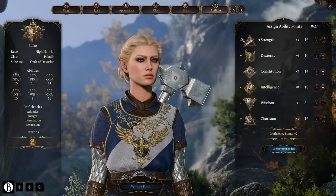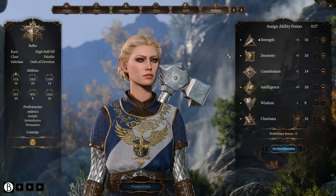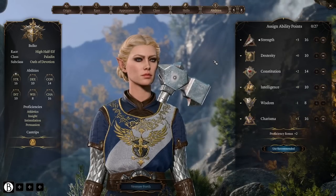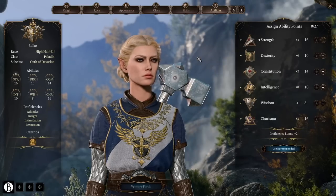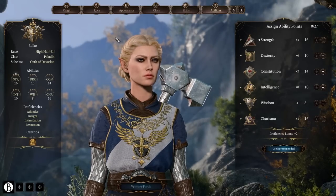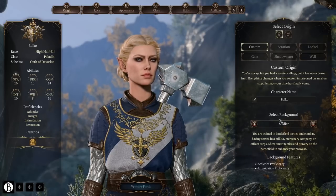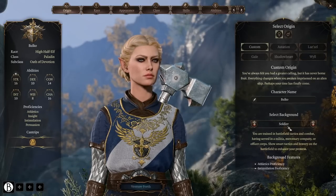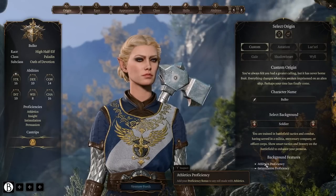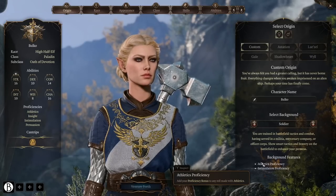You could also go for a Dexterity-based Paladin, and depending on your race and background you could even be a bit of a scout. But because we want to make a frontline character, I like high Strength specifically to take advantage of shoving, which is super fun. With all of that said, let's talk about the background. I'm going with Soldier because it gives Athletics proficiency and Intimidation proficiency.